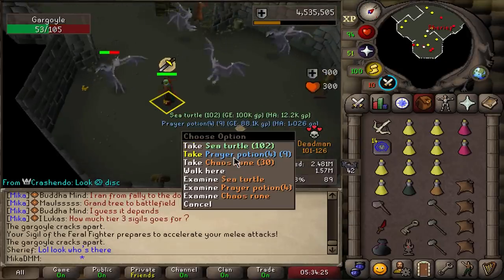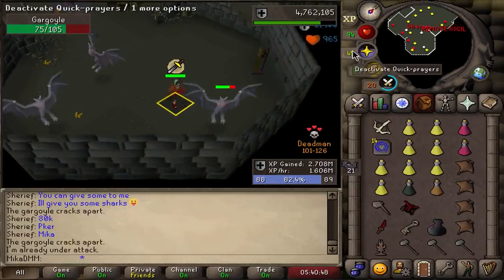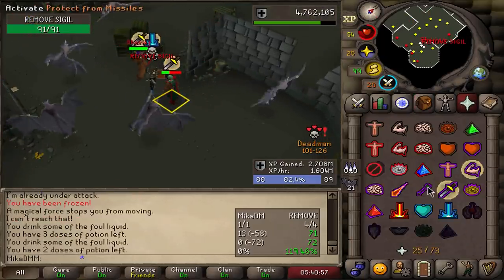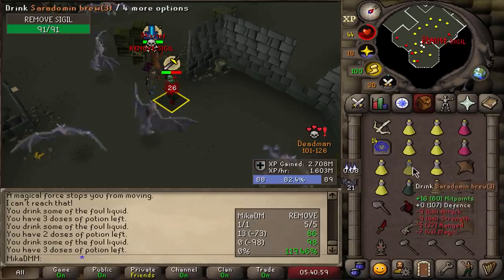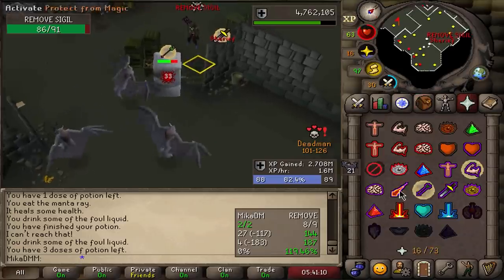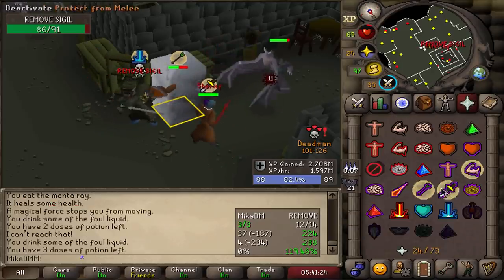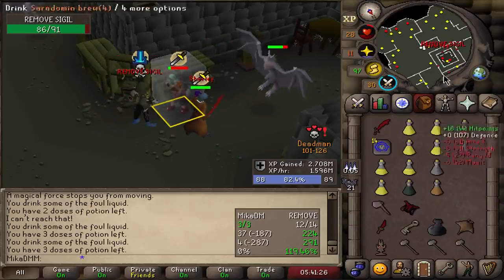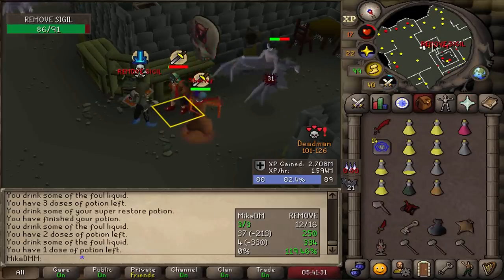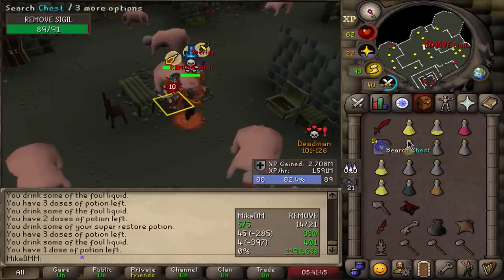Look who's there — we got Sea Turtles and Prayer Potions. Nah, you're trolling. Well, I messed up. He should range me here and then melee me. He has the Rampage Relic — this is really strong. See how we go out of this one? It's gonna be really rough. 1 HP!